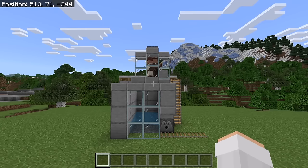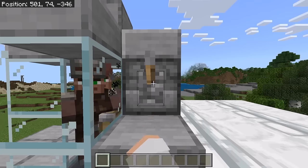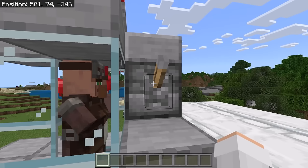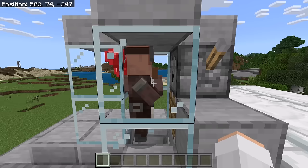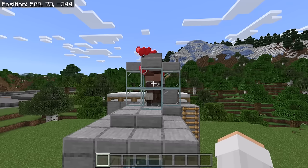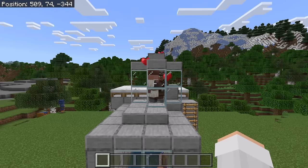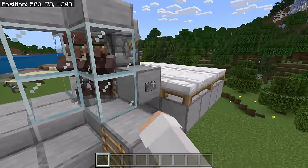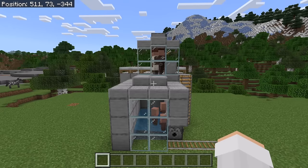To use this villager breeder, first go up here, then flick this lever many times. That will give the villagers some bread so they will eventually start breeding. After you are done flicking the lever, make sure it is flicked up. The reason this lever should be flicked up is so that the piston does not stay extended. Once a baby villager is created it will fall into this bottom chamber. Over time the villagers will create more villagers. Every time a baby villager is created it will get linked to a bed. Villagers will be able to keep breeding until there are no more beds left. If a baby villager does not fall into the bottom chamber, push this button — that should cause it to get pushed into the bottom chamber. If after a while the villagers stop breeding, you can give them more food.